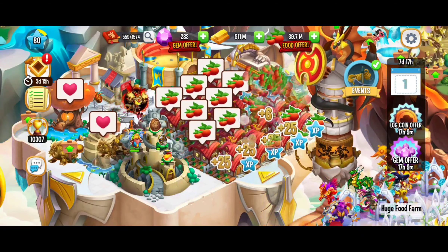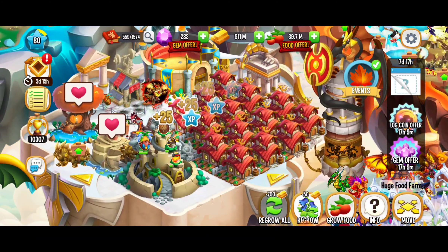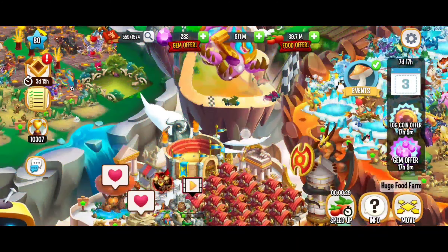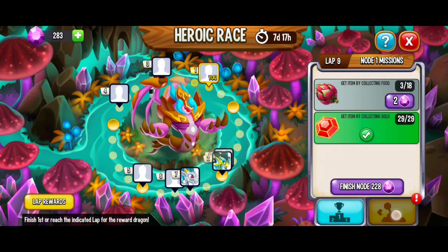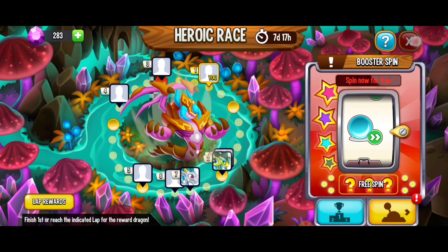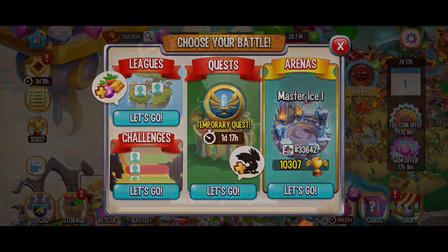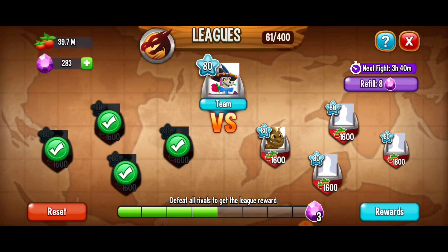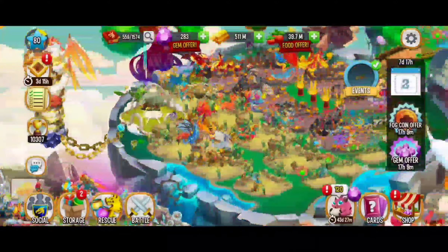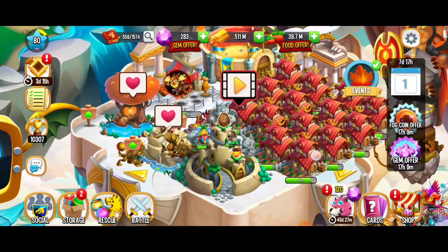Lap 9 node 2 — it's really tricky. Seven league battles, it's not going to be easy. I'm going to keep growing that food, and this booster spin I'm saving for lap 9 node 2, the seven league battles. Technically we did some league battles earlier today, and now I'm already waiting — we have to wait three hours and 40 minutes for the next league battles. Hopefully I'm going to get a lucky booster spin on that.